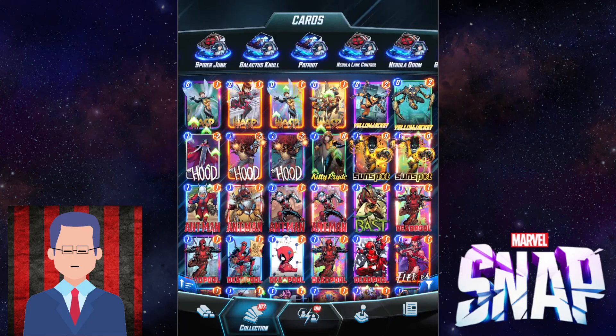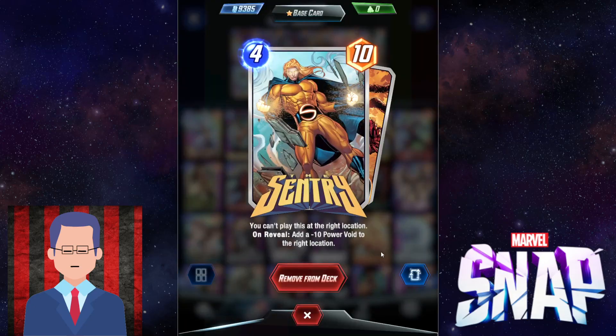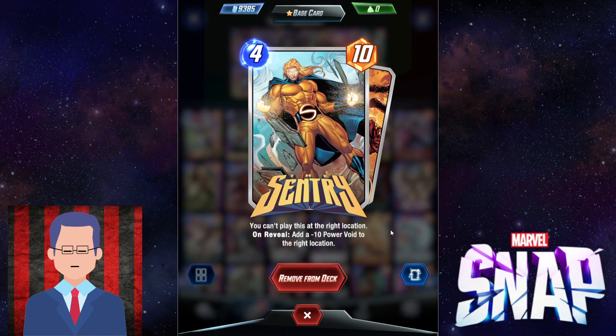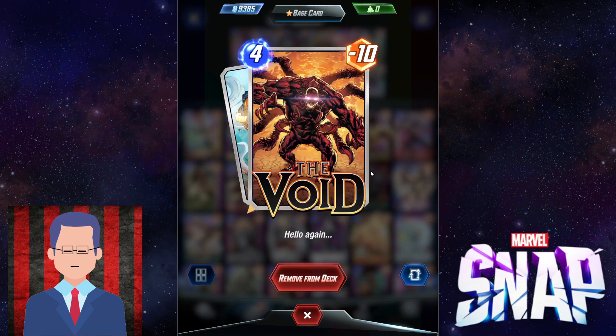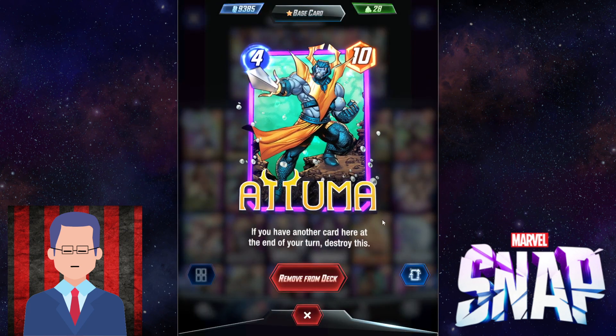Now moving on to the final deck recommendation — it's gonna be a Sentry deck. This Sentry deck is tailor-made for Deep Space because there are a lot of cards you want to play that have high adverse effects. Like Sentry himself — you can't play this at the right location. On reveal, add a minus 10 power void to the right location. It is kind of a bit of a gamble, because if Deep Space is the right location, you can just place Sentry there and get it silenced. But on the flip side, if Deep Space is on the left or in the middle, you can just place Sentry and it's gonna get silenced — no minus 10 for you, and it's simply a 4/10, which is extremely good. And of course, Atuma: if you have another card here at the end of the turn, destroy this. Yes, it's another 4/10, which is great. But if you have anything there, it just gets destroyed.